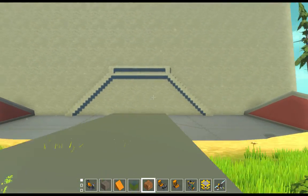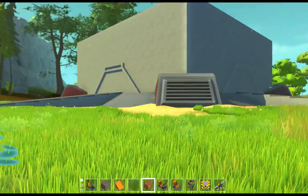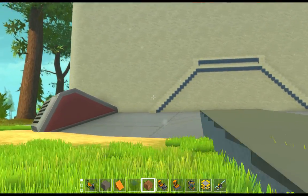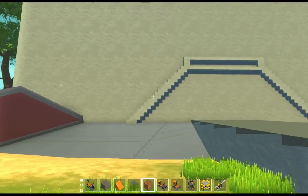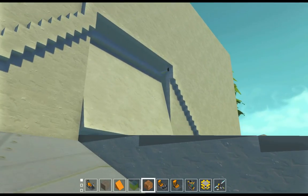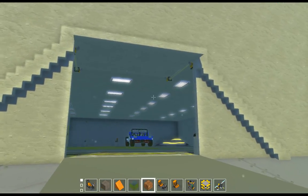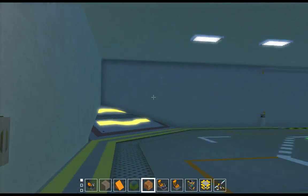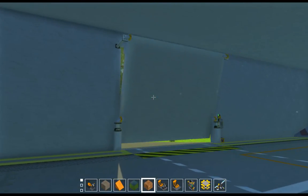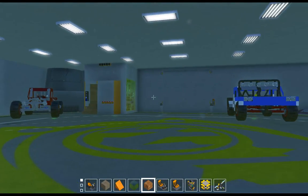On the outside it looks like this on each side all the way around. I wanted it to look like there are no doors, which is what this little design is for. It kind of hides the door. Go under here, push the button, the door opens. And then we'll go in and close the door again. It has four of them, one on each side.